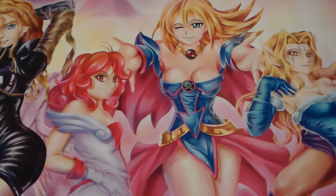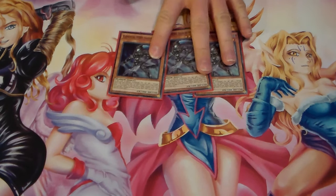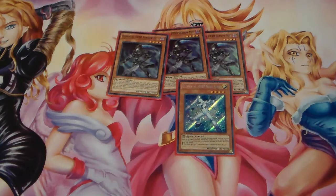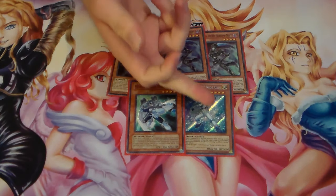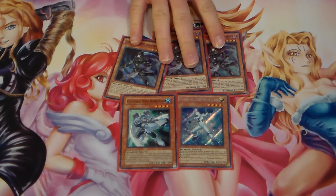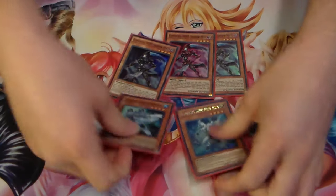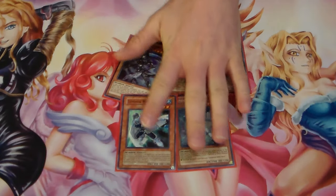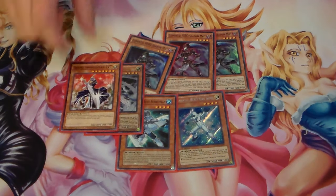Next, let's go into the Hero engine. We have three Shadow Mist — staple for pretty much any hero deck at the moment because Stratos is banned. We have one Neos Alias so you can go into Koga, and one Bubble Man so you can go into Acid. Bubble Man helps with Rank 4 fodder, Neos is a beat stick and also Rank 4 fodder. Shadow Mist searches out your Masked Hero stuff, and these guys can bring out the all-star of the deck — Silent Swordsman.